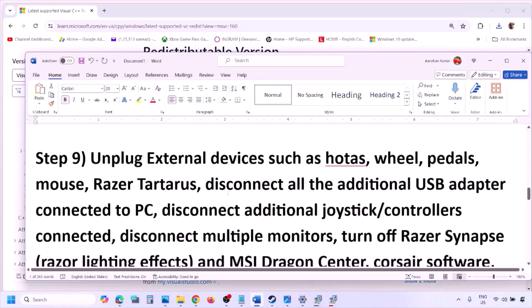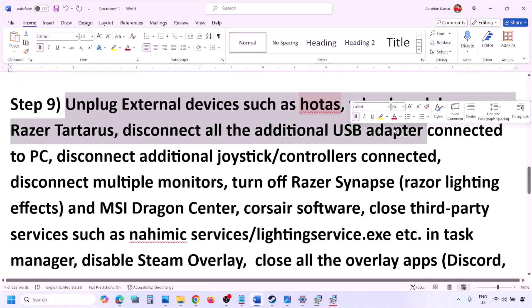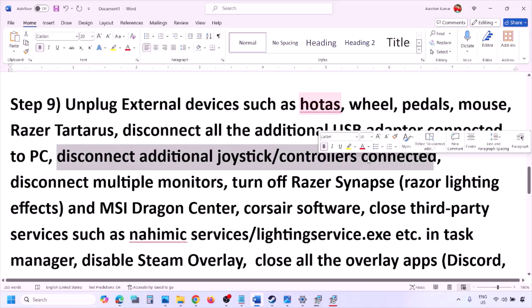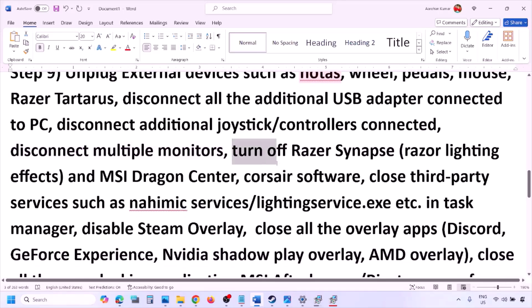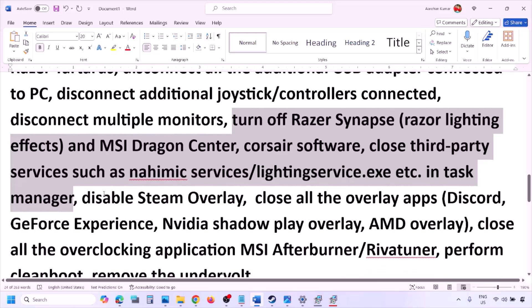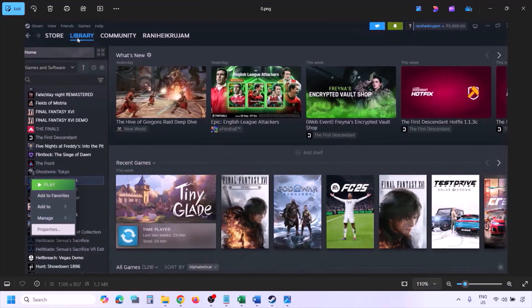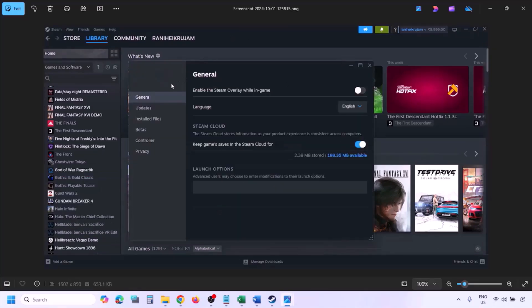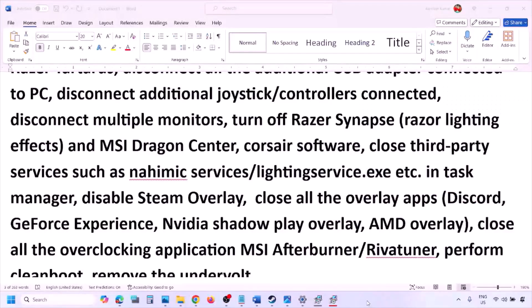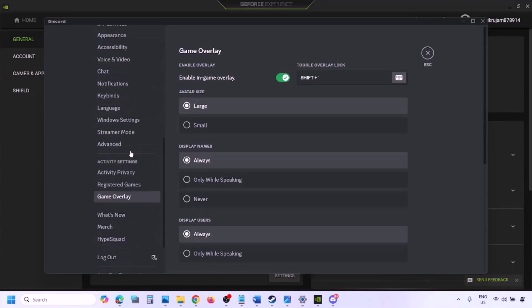The next step is to unplug all external devices you are not using — HOTAS, wheels, pedals, USB adapters, dongles, extra controllers. Also try launching the game on a single monitor. Close any third-party services or applications running in the background. To disable Steam Overlay, go to Steam Library, right-click the game, select Properties, go to the General tab, and turn off 'Enable the Steam Overlay while in-game.'